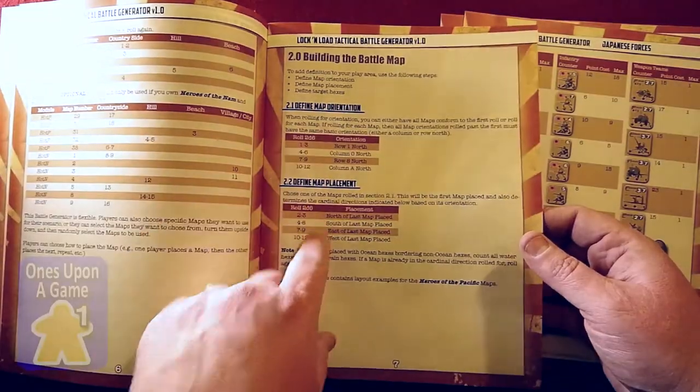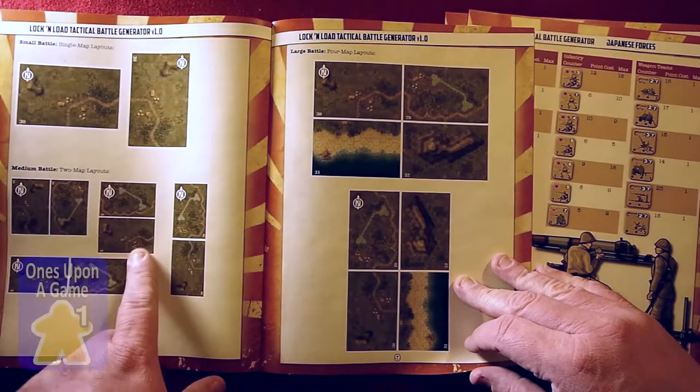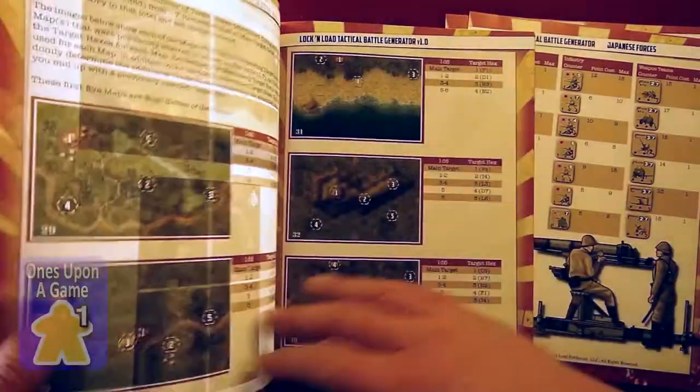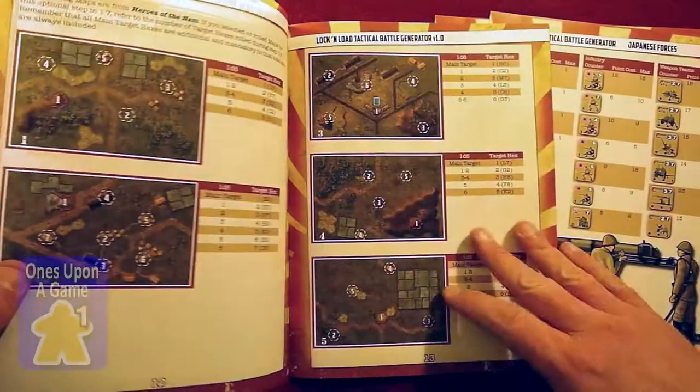It basically just guides you through creating your scenarios. You have small, medium, and large battles using the maps already provided in the base game — single map, two map, four map.